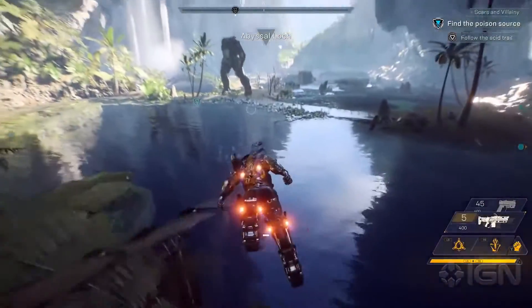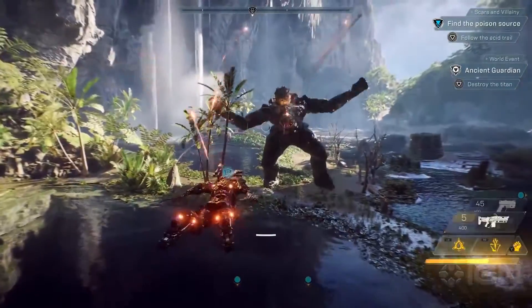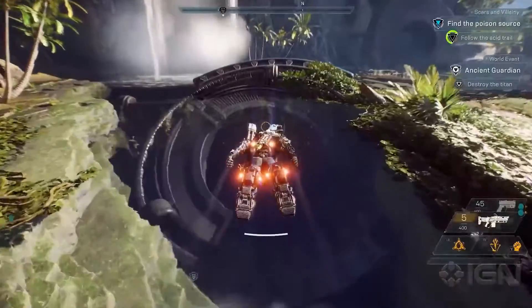There are world events that you'll encounter as you're exploring the world of Anthem. This is an Ash Titan. We could stay here and fight this guy, but he's way too powerful for our group. So we're going to fly past him and proceed into this stronghold.